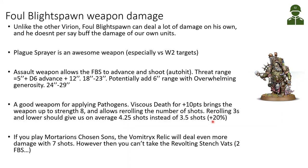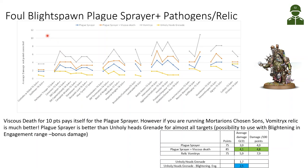Re-rolling ones, twos, and threes gives about 20% more shots for just 10 extra points — definitely worth it. If you play Mortarian's Chosen Sons, the Vomitrix relic delivers even more damage with 7 shots. However, you can't then take the Revolting Stench Vats, so maybe with Mortarian's Chosen Sons you could field two Foul Blight Spawns — one with the Vomitrix relic and one with the Revolting Stench Vats.